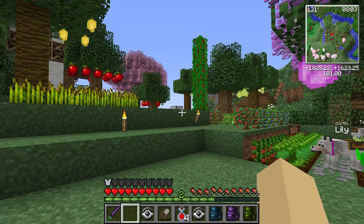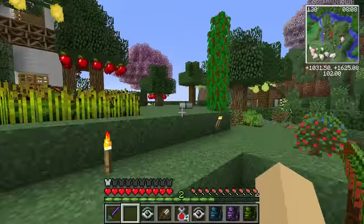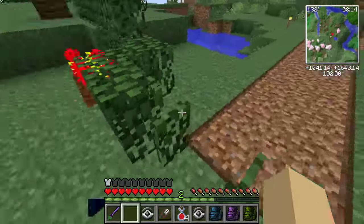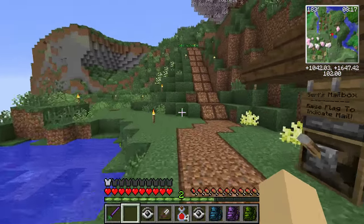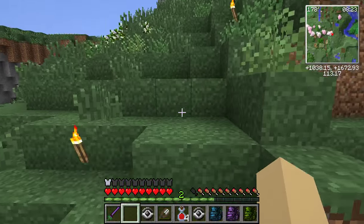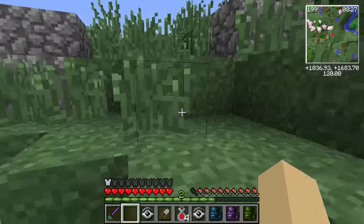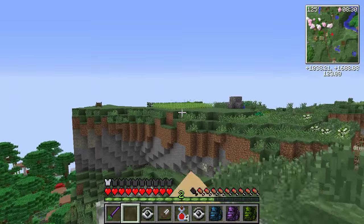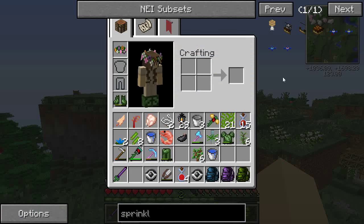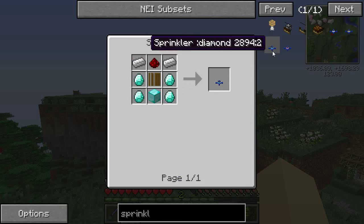We put the sprinkler over in our new soybean fields. I kind of feel like going and collecting up those soybean piles, which I can turn into soy milk which I desperately need. I did a little bit of work over here too. The sprinkler is kind of far — it's all the way out here — so I thought, well, Ben made me one, so why don't we just make a diamond sprinkler and put it in our garden and keep it there all the time.